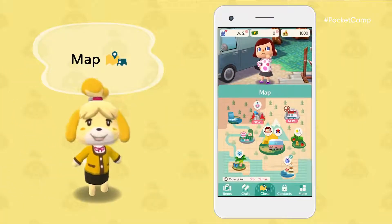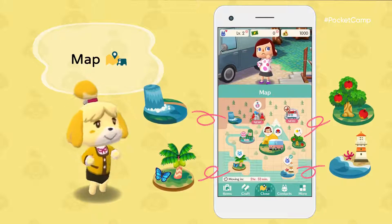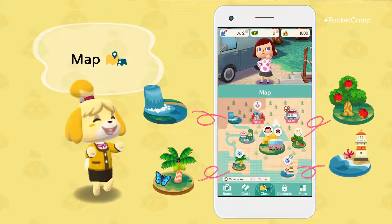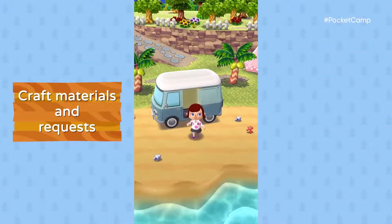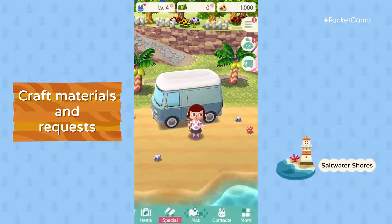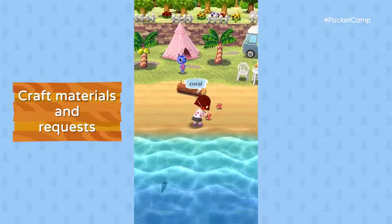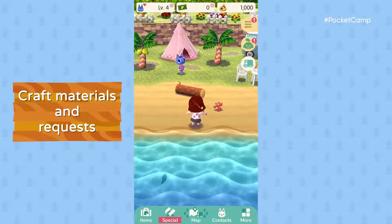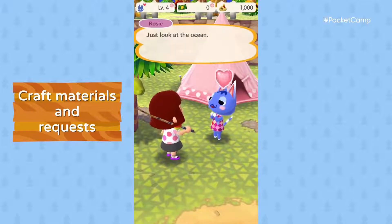You have plenty of places to explore. There's an island, a beach, a forest, a river, and you'll travel between them in your camper. Saltwater Shores — it's so relaxing here. May as well pocket some of this coral. Don't want it to go to waste. Now its existence has meaning. Maybe we could trade it for some wood.